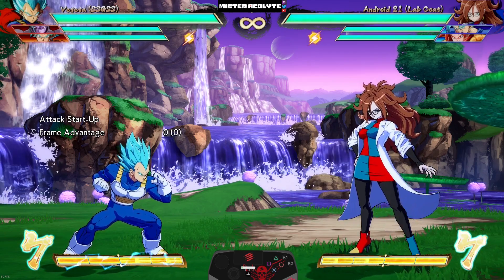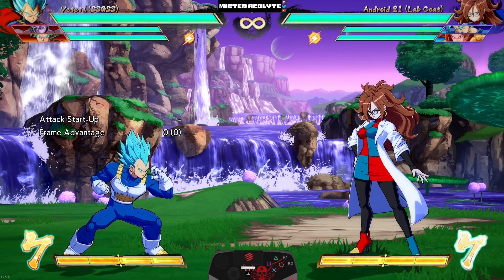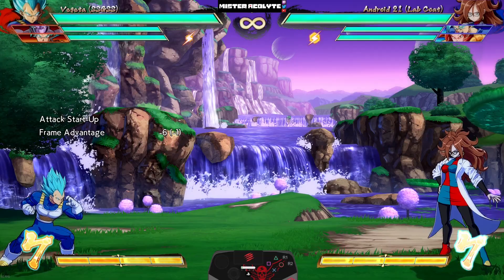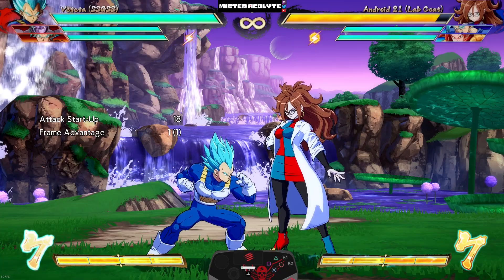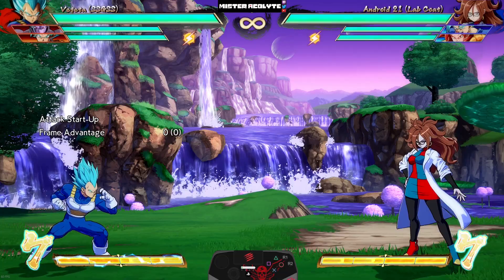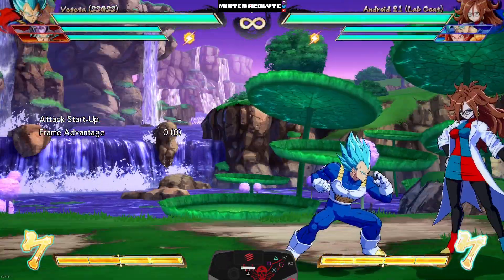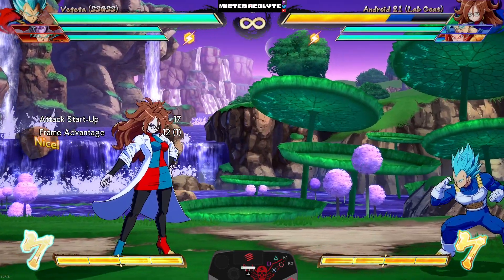Vegeta Blue is most people's pick for winner of the last patch, and he's got even more buffs coming. First, his EX Super Dash Kick has been buffed — it now travels the whole screen. They also buffed his EX command grab — it is now invincible partway through the animation. Lastly, they made an adjustment to Big Bang cancels — basically changing the window for the inputs after a Big Bang.